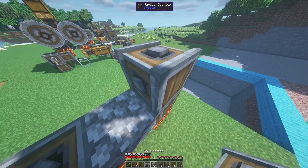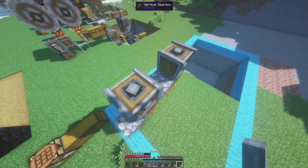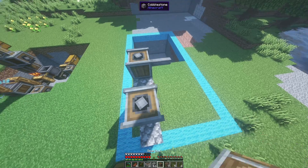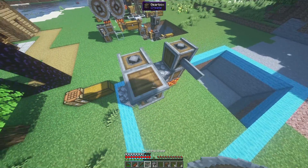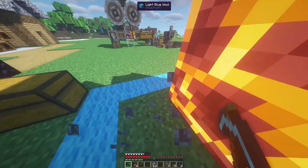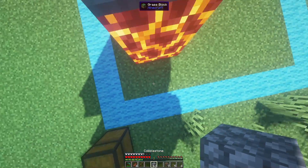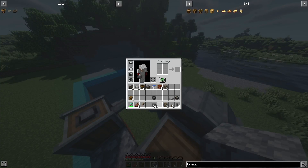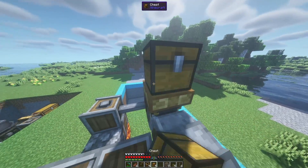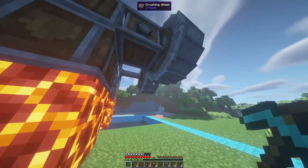Next we're going to put our vertical gearboxes down, then place a shaft on one of them. We need our regular gearbox, and then we're going to put our crushing wheels in place. The crushing wheel is going to get an item and drop it down, so we need to automate this a little bit. We'll take a brass funnel and set it right there, then take a chest and place it so that ores placed in the top chest will immediately drop into the crushing wheel.